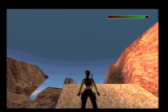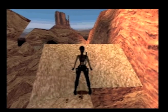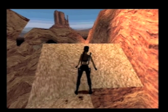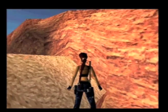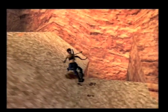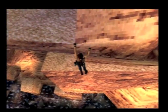Hey guys, Tina from Raptor here. Welcome back to more Let's Play Tomb Raider 3. As you know, I got stuck at this slope jump here, and actually someone told me I should do a side flip to the left — and yeah, let's try this. It worked! Awesome.